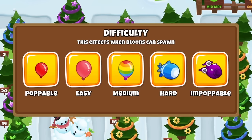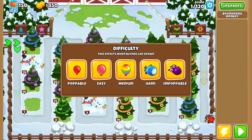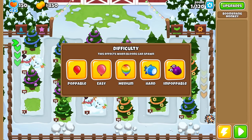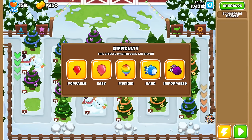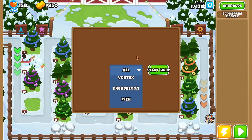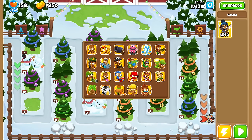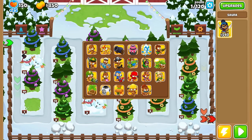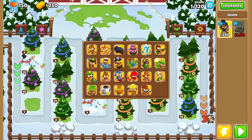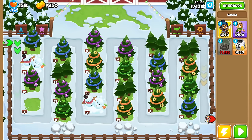Here's how it goes. First off, let's select difficulty — this affects when bloons can spawn. I don't want to make it trivial, but I also don't want to do the hardest game mode going into it blind, so I'll do Hard. And then this panel is just if you want all bosses — sure, let's have all bosses in the game.